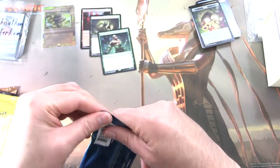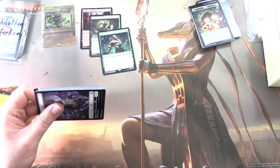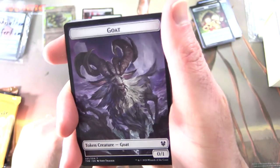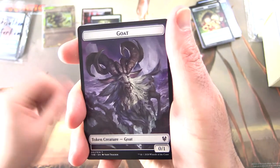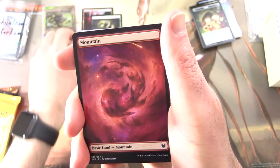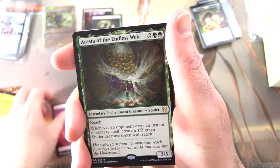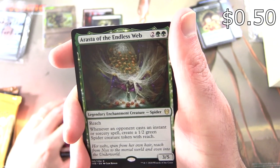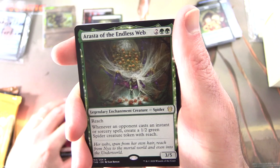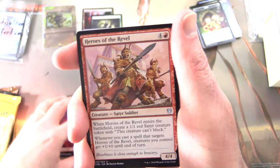So moving on — Theros Beyond Death. Which of these sets is your favourite? Leave a note in the comments. Because we've got a GOAT — yes, Jonathan, you get the GOAT, sir. Fantastic. One of the best pieces of artwork in the set. We get a Mountain, and a Rasta of the Endless Web — legendary enchantment creature spider, 3/4 with Reach for four. Whenever an opponent casts a non-sorcerous spell, create a 1/2 green spider creature token with Reach.